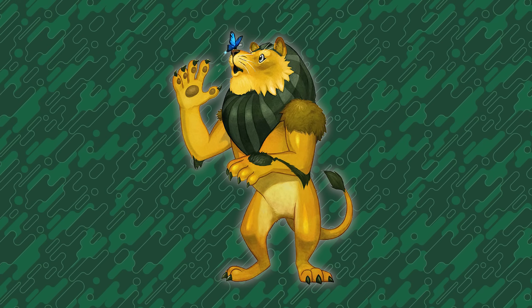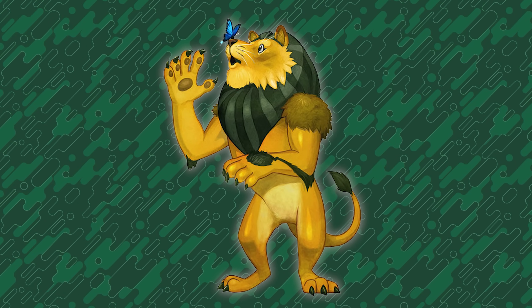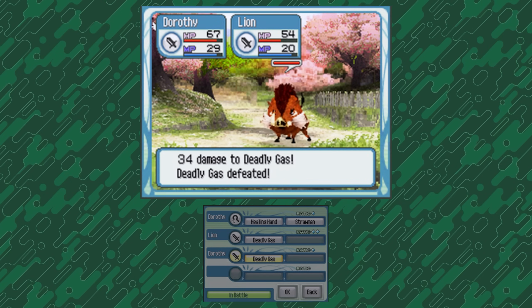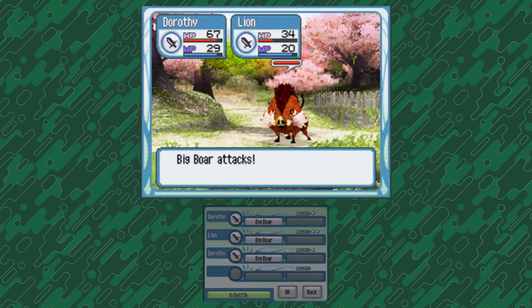Meanwhile the Tin Man and Lion are slower and take more ratio points, but they hit for higher numbers. Tin Man can only move once a turn no matter what because of his ratio, but he also makes up for it by doing so much damage. He was the best at fighting bosses and dealing with large crowds. But the Lion unfortunately just didn't really find a niche for me in my team for most of the game.